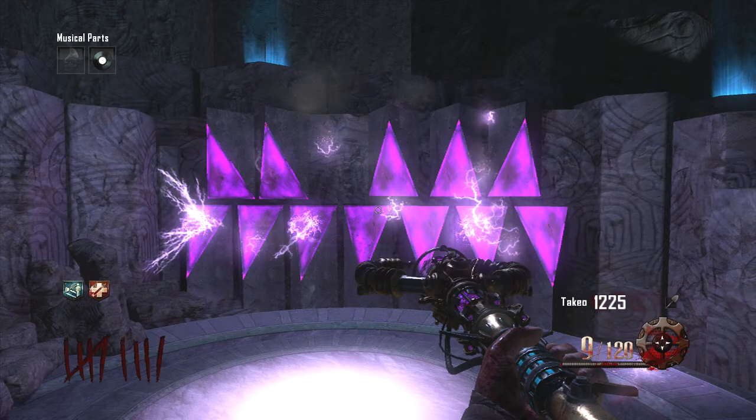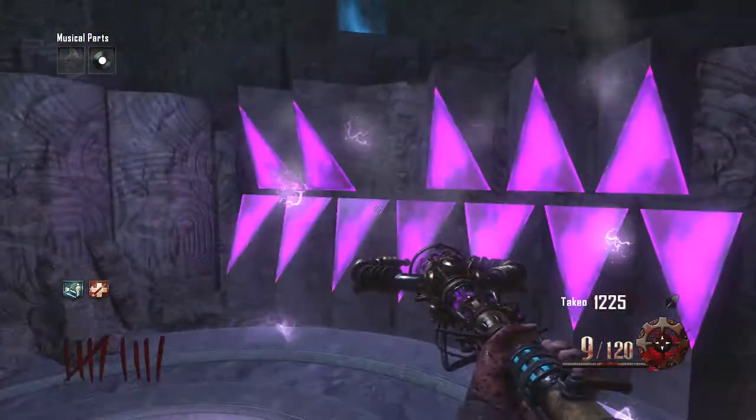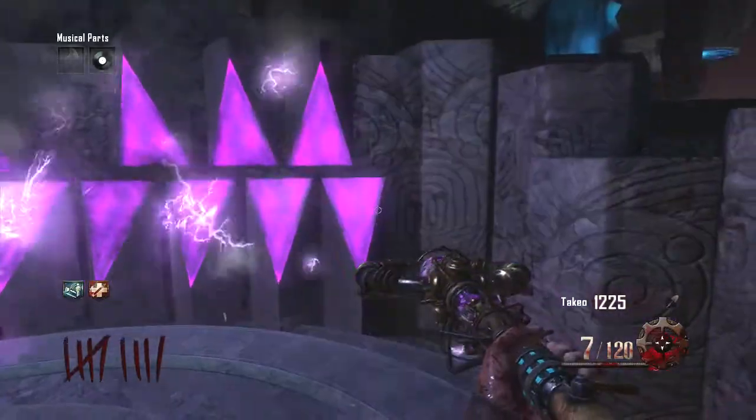Don't pay attention to any of the top keys, you don't have to worry about those. Just look at the bottom ones — there are seven right there. The code is the exact same every time. You might want to write this down or just watch this video a thousand times. The first set of numbers is 1, 3, 6. There are three sets of numbers, all with three numbers, and you know you got it right because it just disappears.